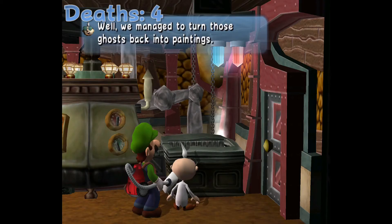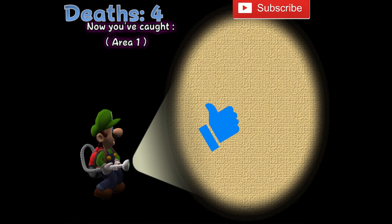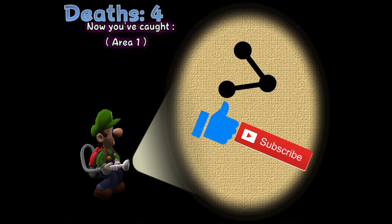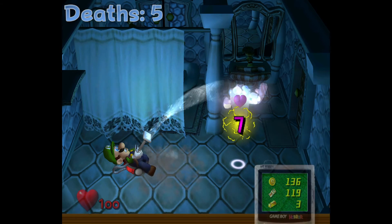With that we can head back to the lab, use the ghost portrait to get the ghosts back to normal, and get our results. Upon starting Area 2, I immediately step on another rat, so I know this is going to be an overall pleasant experience already.